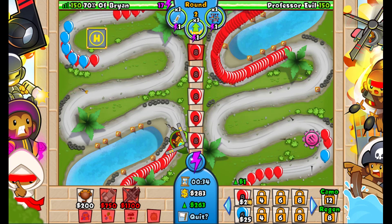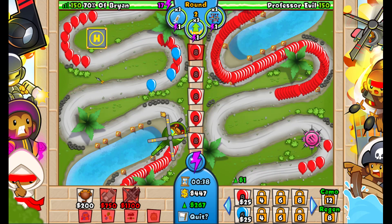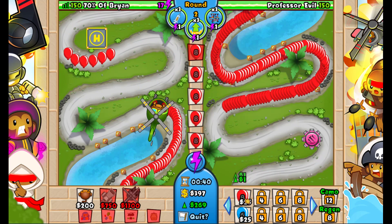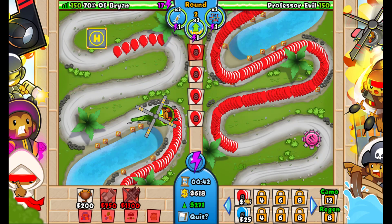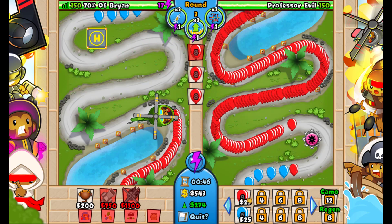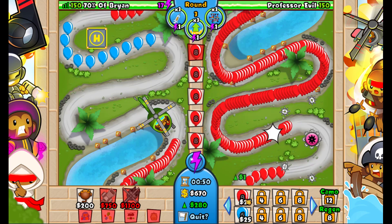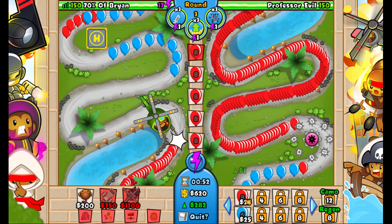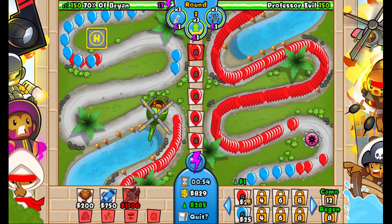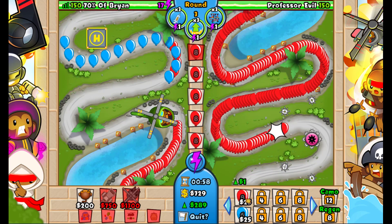I'm going to equal it to about 500 or 450. On round 18 or 19, he sends an empowered MOAB followed by regrow rainbows. Last time I played this, I died to that. I think a Super Monkey Fan Club should be cheaper to defend that with than an Apache.